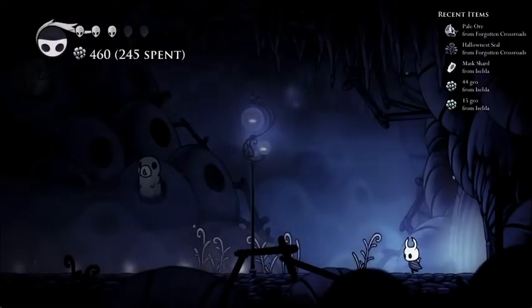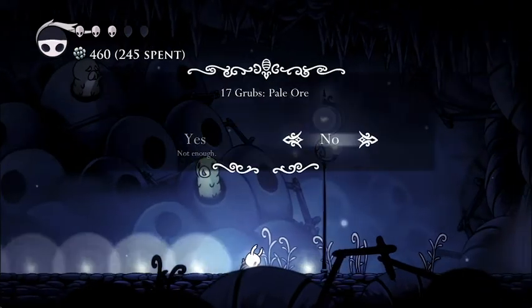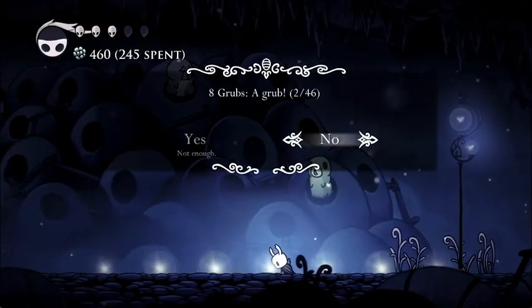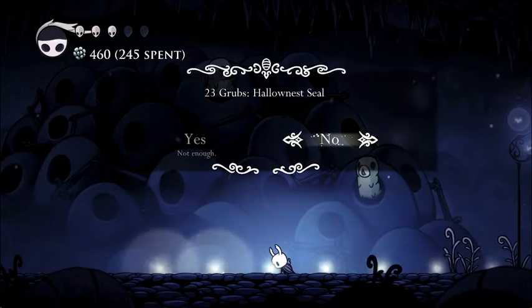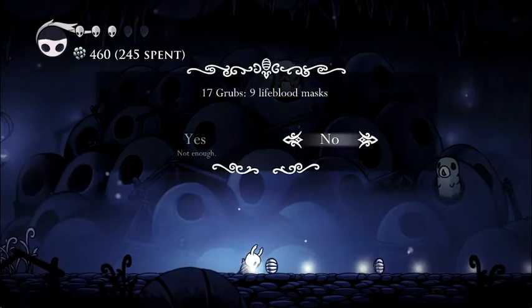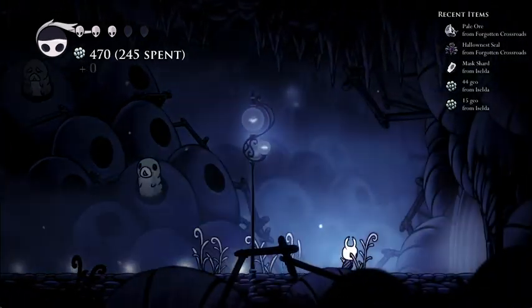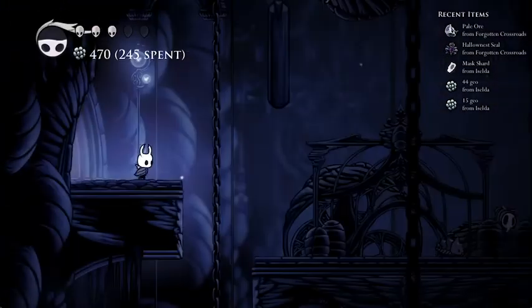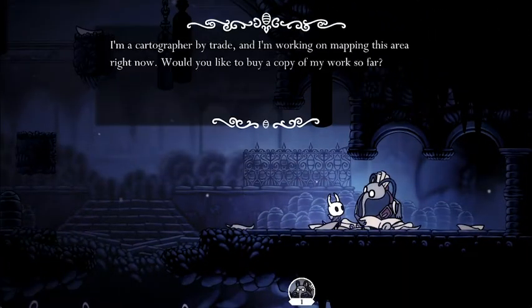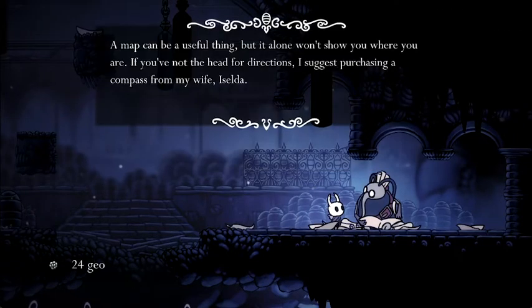We have one - seven grubs total. Geo, a pale ore - okay, I like pale ore. Soul refill - not that one. Another grub, another grub - that's really great. Hallownest Seal - that's just money. Nothing important here, so we don't really have to worry about getting grubs. Cornifer, you're not gonna be selling maps this time. I should stop calling it Cornifer since his real name is actually Cornbread - not a lot of people know that.